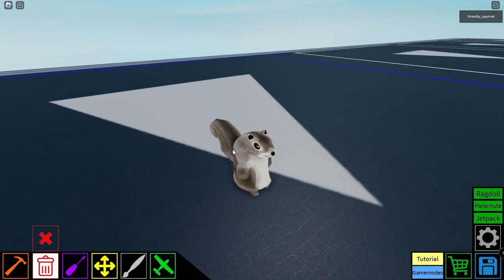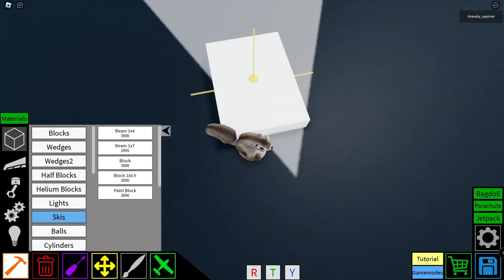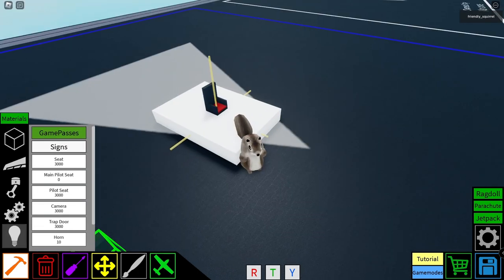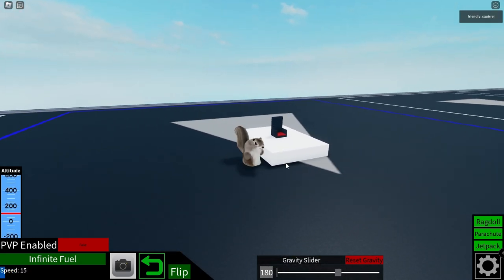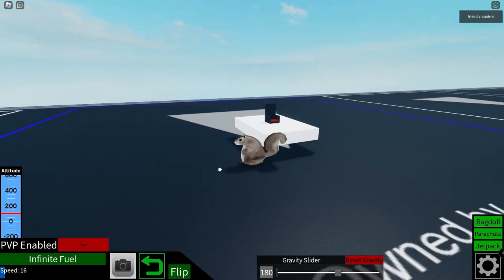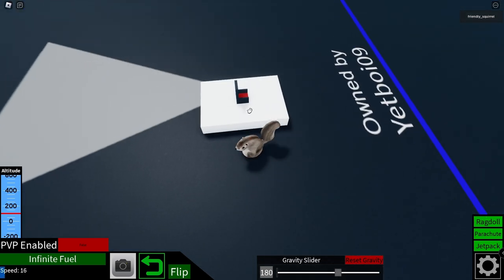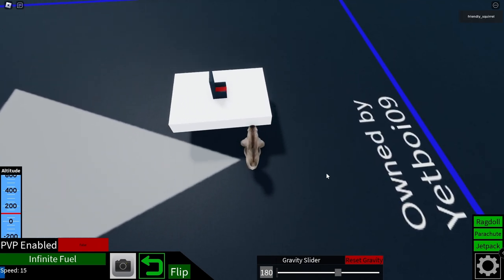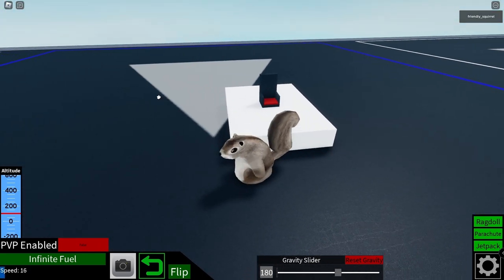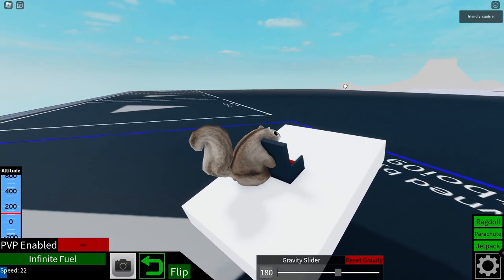The next update is the Drag Feature. So let's build a quick platform here and spawn it. We can see that if we get out of it, we can actually drag it with our cursor. This only works if you're out of the seat, but you can drag it with your mouse. It's pretty cool. You could use this like if your build gets stuck in someone else's build, or if you want to build a skateboard and do tricks.